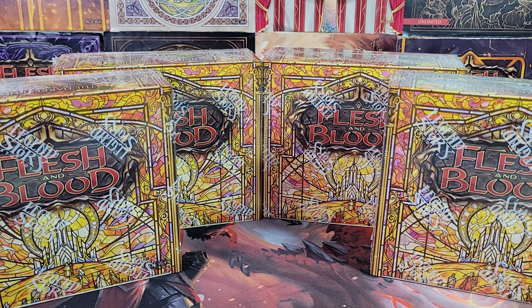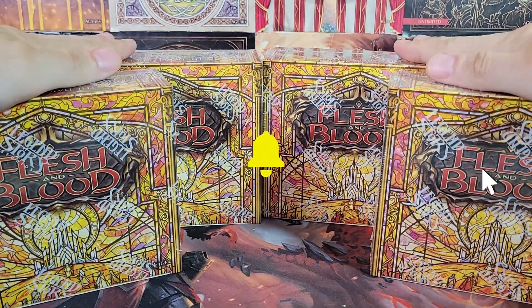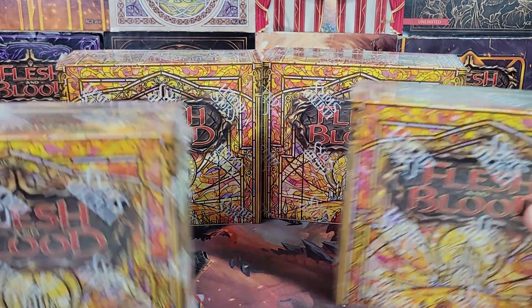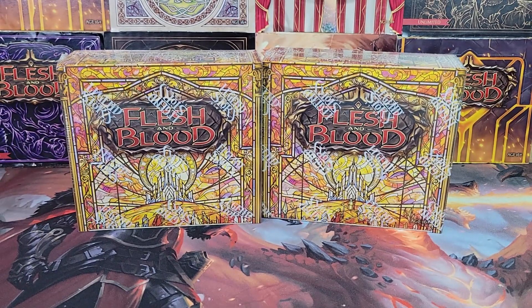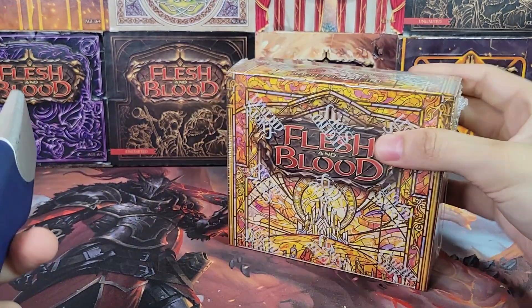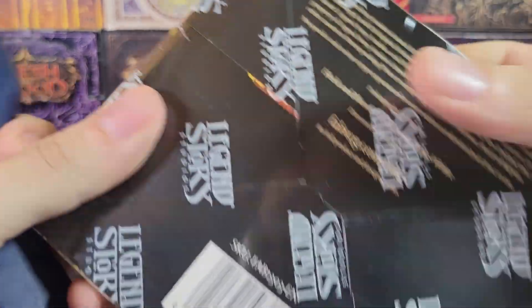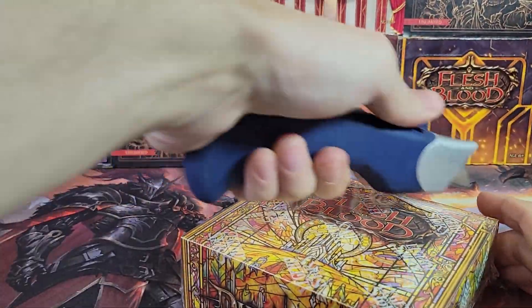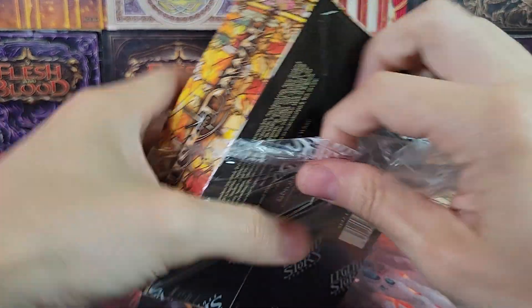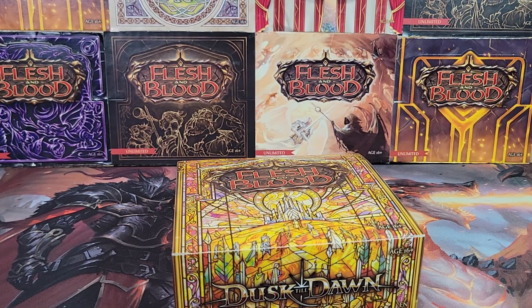Hello and welcome back to TCG Dreamland! We've got a new Flesh and Blood set — I am excited. This set looks really cool. I've got a full case here from a sealed case, we're gonna be doing one box per video. This set has some really cool stuff — obviously Dusk Till Dawn — so it's got a kind of theme with the light and dark, which is very cool. There are also a lot of interesting things: 10 marvels, eight legendaries, and then I read real quick when I was just looking it up.